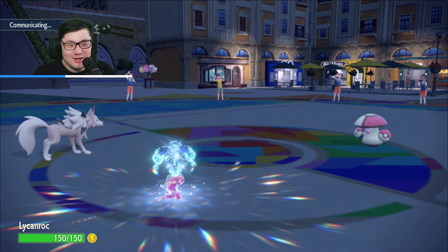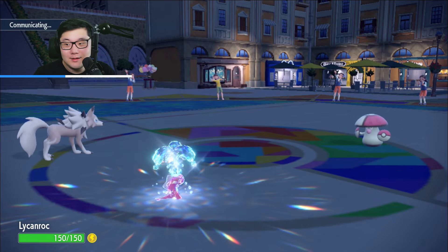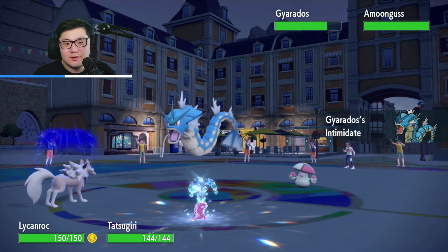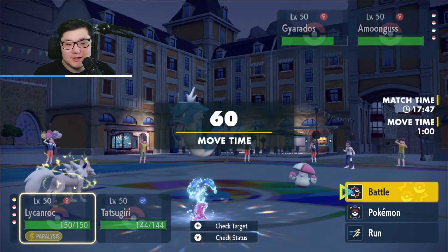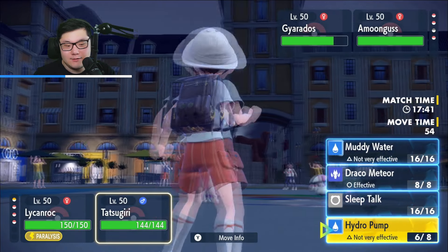We do get paralyzed here. I don't really care about the Rock Slide damage into Amoongus — I don't think it really changed anything. Pretty happy about that one. Let's see who they bring out — Gyarados is going to come back in, which is fine. I want big damage. I think my play is just to swap here — I think I'm going to go Tyranitar forward for Lycanroc, and I'm just going to fire off a Hydro Pump.